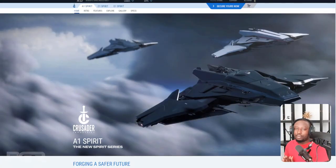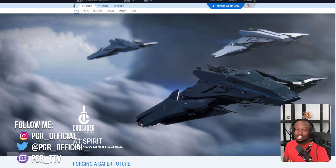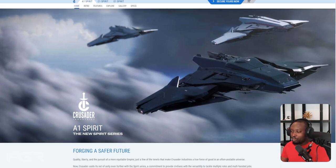Hey guys, welcome to another episode of The Hyperlink, where we get the latest news of Star Citizen. CitizenCon 2952 just completed, and one of the amazing things they released is the concept sale for the Crusader Spirit. I'm quite impressed with this design — it's just amazing. Let's talk about it.